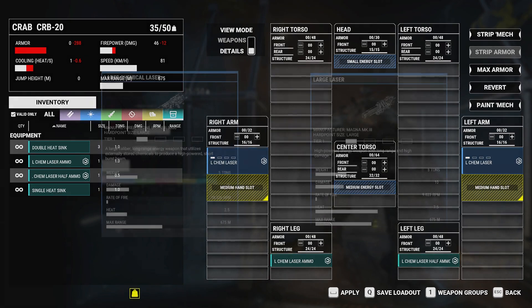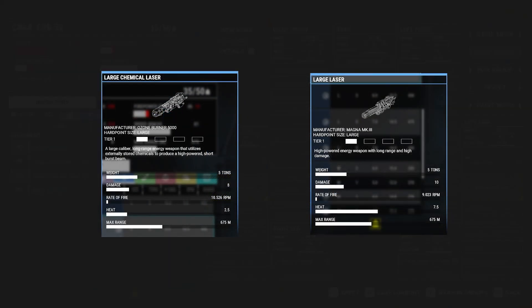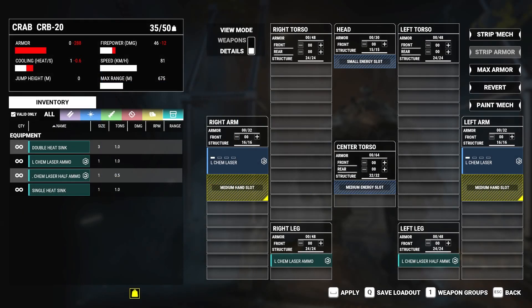Large chemical laser is a DLC weapon that causes two damage less than a standard large laser, but in return generates only 2.5 heat as opposed to the large laser's standard 7.5 heat. This will immediately resolve any of the heat issues that the CRB-20 originally had.